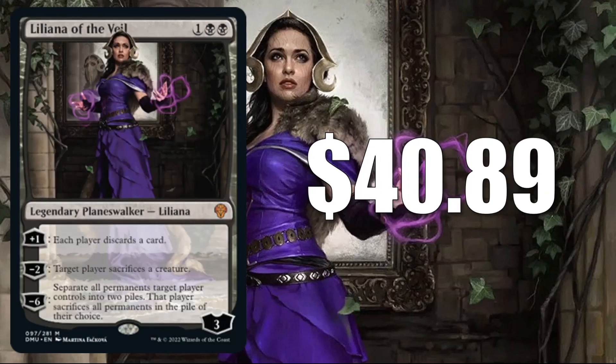Number one — maybe not a big surprise — Liliana of the Veil. Huge reprint here at $40.89. This is in early standard games 35.5% of the time. Like Sheoldred, you're seeing this in a lot of mid-range builds there: Rakdos, Mono Black, Orzhov, Grixis, Esper. Plus, it's in Jund Windgrace, Mono Black Aggro, and more. Not surprisingly, this is also making a big splash in Pioneer: Rakdos and Golgari Midrange, Abzan and Mardu Grease Fang, Jund Sacrifice, Mono Black Aggro, and Devotion. And it's been a big Modern card — it's in Rakdos Midrange Scam, Jund, and more there. Plus, this gets some Commander play too in Tinybones Trinket Thief and more decks, including some new ones: Sheoldred the Apocalypse, Braids of Risen Nightmare, and Jodah the Unifier.